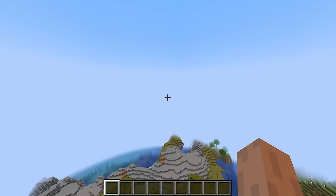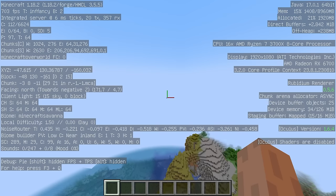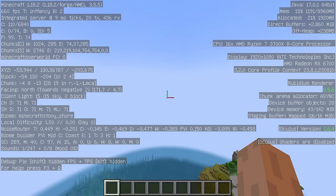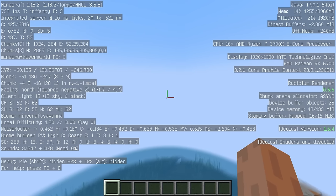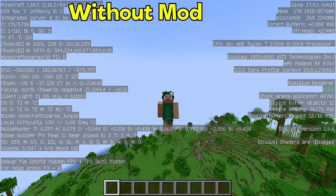Francium is a Forge optimization mod that enhances performance and increases FPS by replacing certain random fields with thread-local random. It draws inspiration from Faster Random, but unlike Faster Random, Francium does not alter world generation. Instead, Francium provides a broader and more rooted implementation.